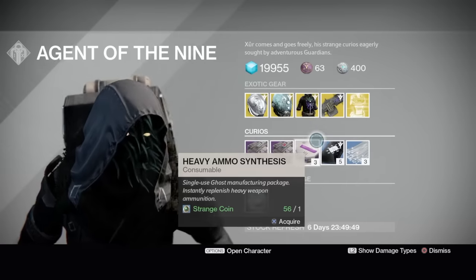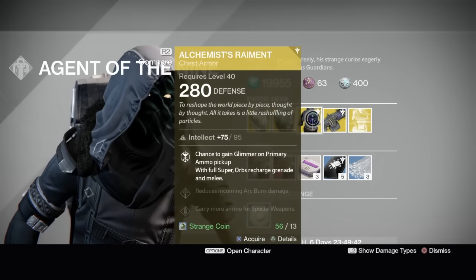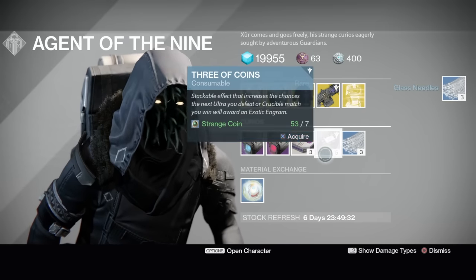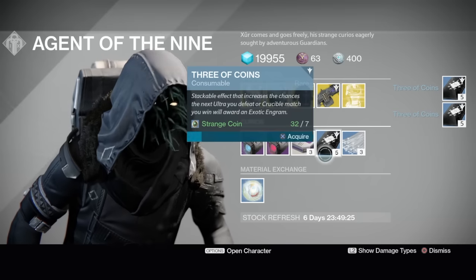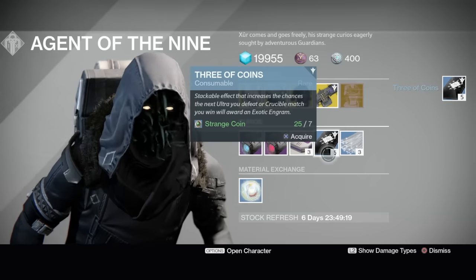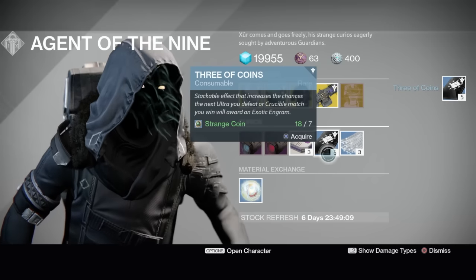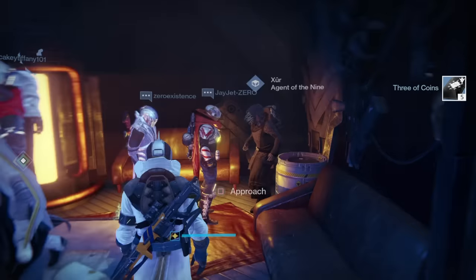Let me know what you guys are buying. I'd probably pass on the Skyburner's Annex — it's kind of a novelty but fun. The Alchemist's Raiment has a really good intellect roll for us Warlocks. I'm going to buy some more glass needles and of course I'll buy Three of Coins. Save your exotic engrams — if we get an update releasing those new exotics, or year one exotics coming to year two, as well as things like the Thagomizers and those cabal-themed exotics, you'll want them. I'll link a video in the description covering the unreleased year two exotics in the armory.